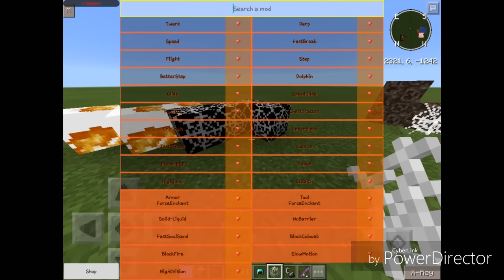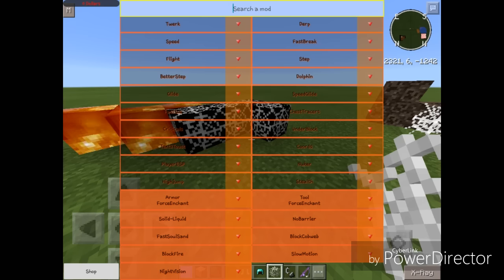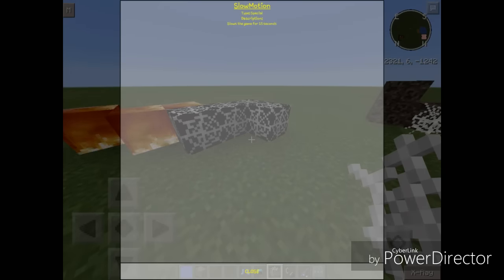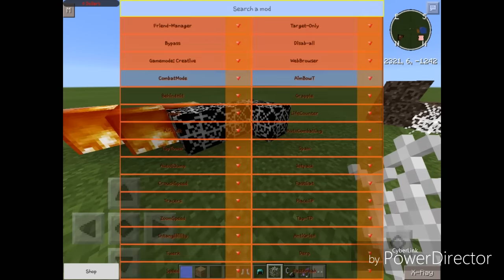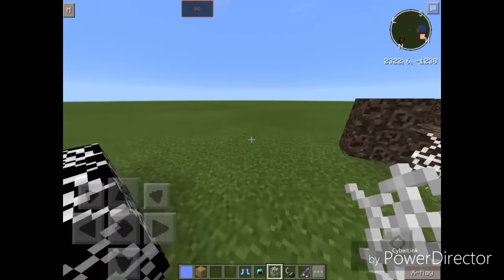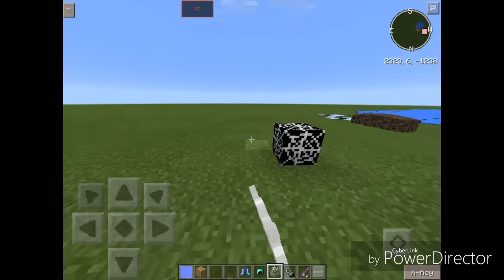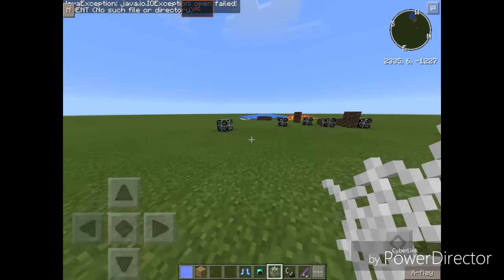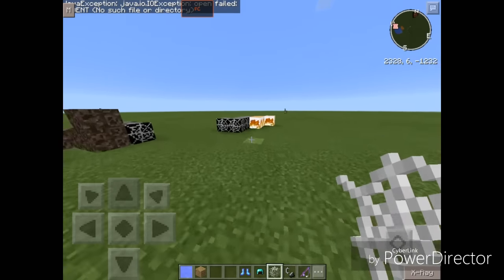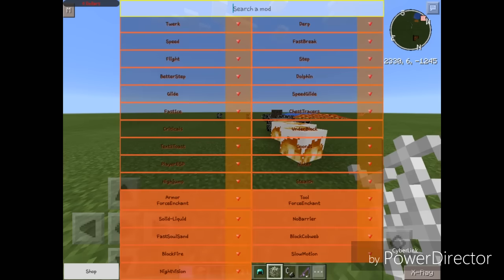We're getting towards the end — one more mod. Slow Motion slows the game for 15 seconds. As you can see, it is going really slow right now. We're at 10 seconds, 5, 4, 3, 2, 1 — there we go. Holy crap, I was accurate for once. 15 seconds of slowness in your life — a really awesome mod.